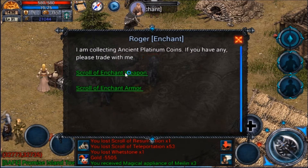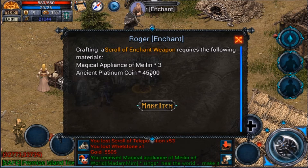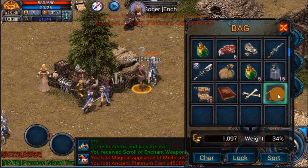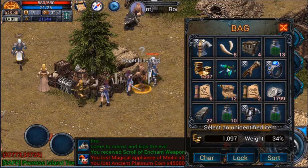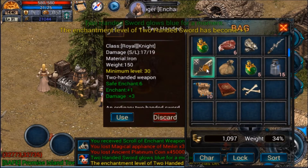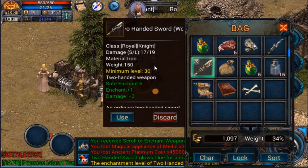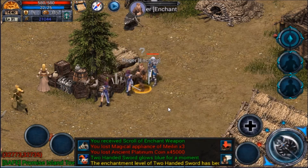What we're going to do here is go to purchase with coins for my weapon. It requires three appliances, which I bought, and then 45,000 coins. Let's go ahead and make that item. Boom! Now we have a nice enchant for our weapon. I'm going to click that and find my weapon right there. Boom! Now it has become a plus one sword, meaning it has a plus one enchant on it. Makes it a little bit more powerful and nice for us.